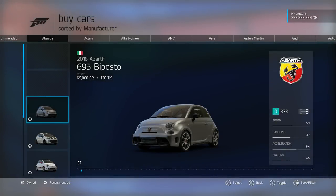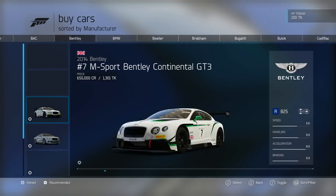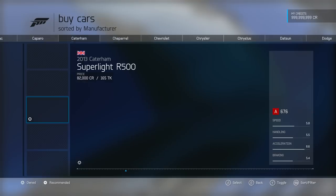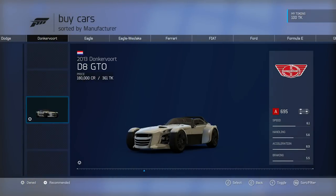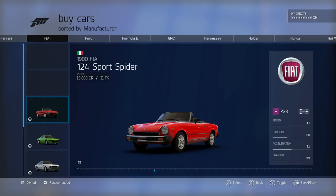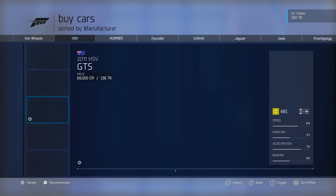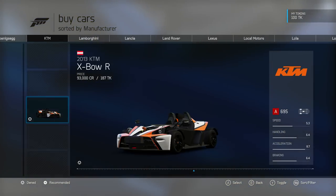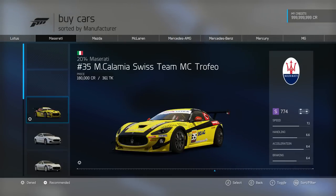The huge variety and the car building system in Forza Motorsport means that just like the most overpowered cars in Forza history, there are bound to be those that are slower compared to their PI-matching peers. However, unlike the most overpowered cars, this is a much tougher list to make as a search of the leaderboards will only reveal the best cars and not the worst, meaning that this list is down to a lot of personal experience over the years as well as the experiences of friends I have consulted.